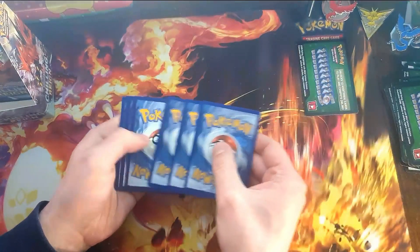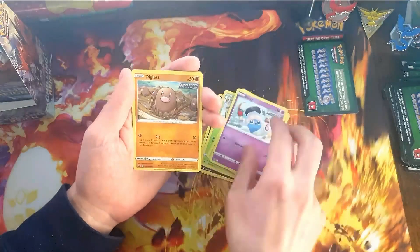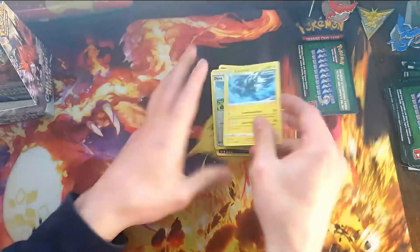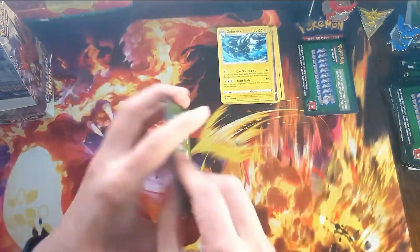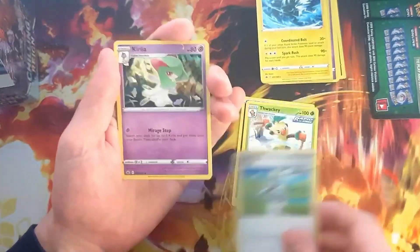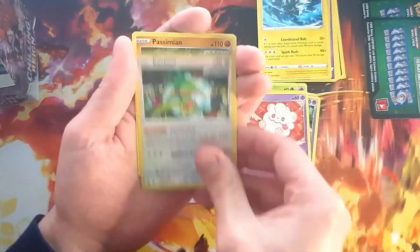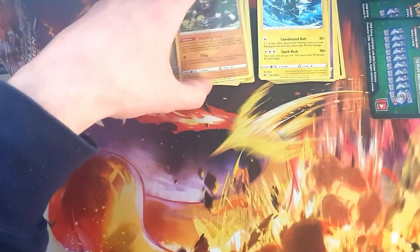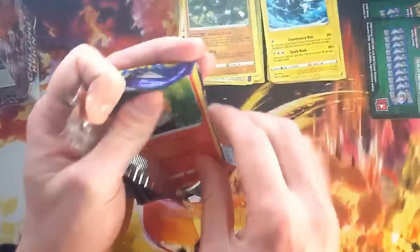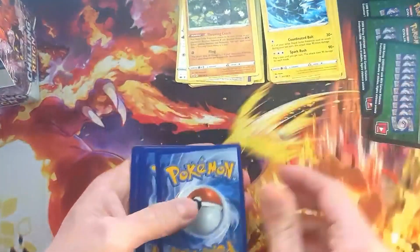This is not going to contain a Holo. We get the Echoing Horn, Whirlipede, Thwacky, Garuki. Reverse Diretree Hill and the Zapdos-like card, which we already have. Not a holo — this set is really not heavy on giving us holos. No Uncommons in this one yet.